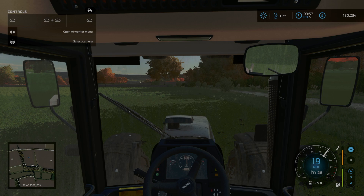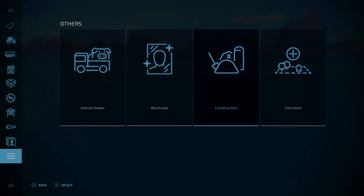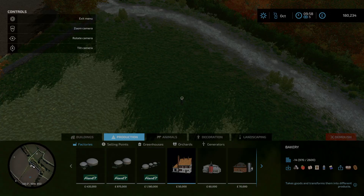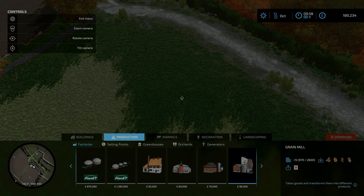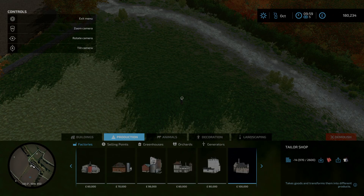Let me just quickly show you — do the construction, and then we want production. So that's bakery, carpentry, dairy... grain mill — that's another option. I'm going to think about that one as well, that's £96,000. Taylor's shop... cereal factory... oil mill — that's the one. So there you can see it takes the canola.